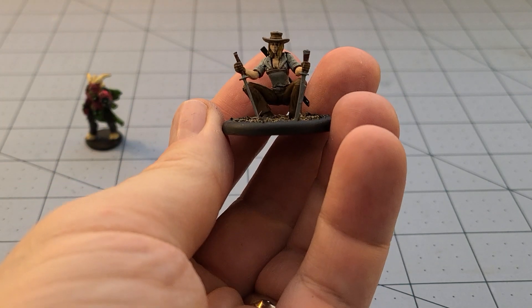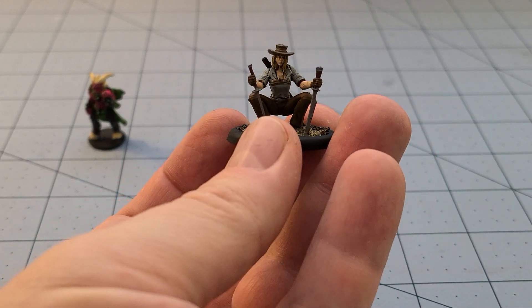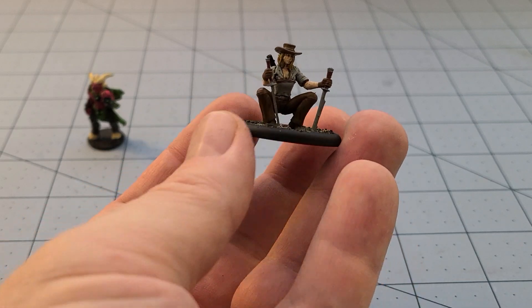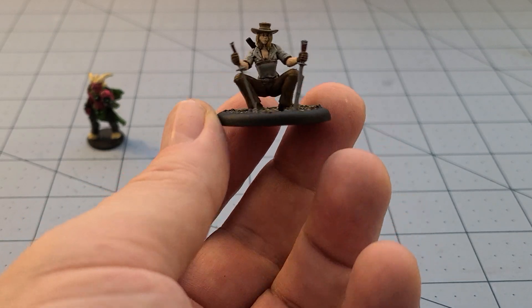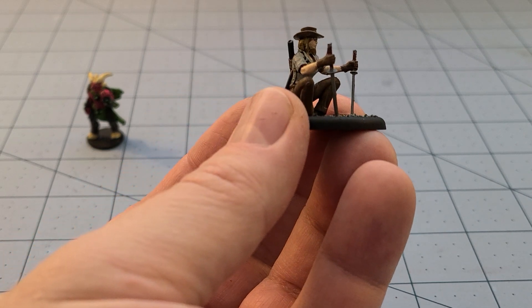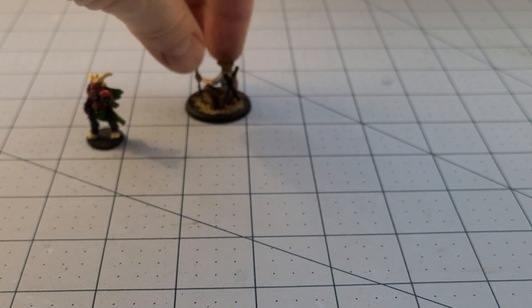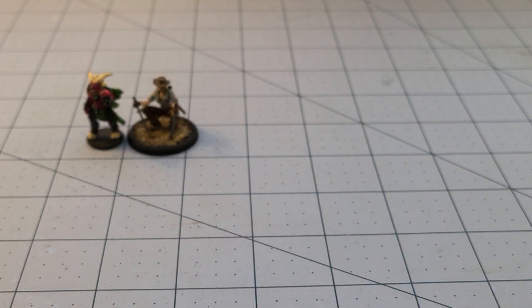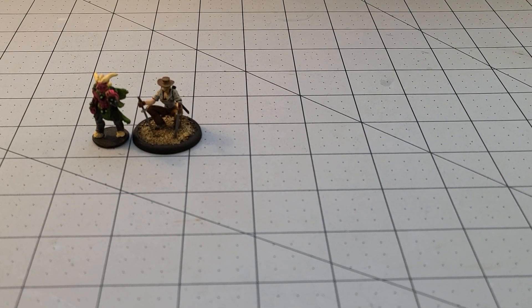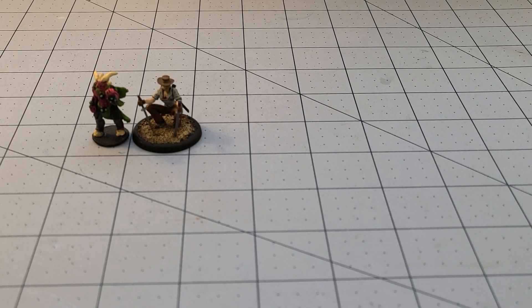Continuing to work on the Victorias for 3rd edition Malifaux — another of the Ronin. A nice, rather plain model. I still wasn't a big fan of the original Ronin, who just looked like cosplaying Halloween get-ups. She's done — very much more Frontiers-y. A great addition to any kind of Shadows of Brimstone collection. But then again, you could say that about almost all of the Outcasts for Malifaux.